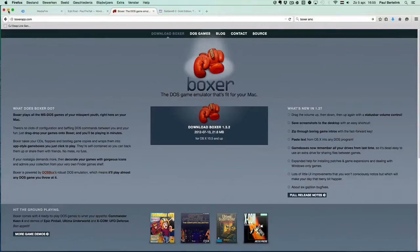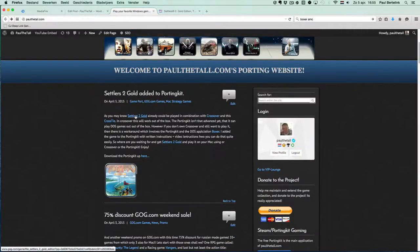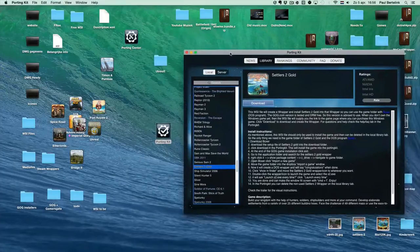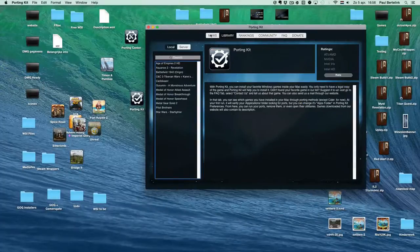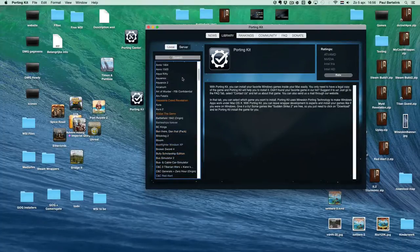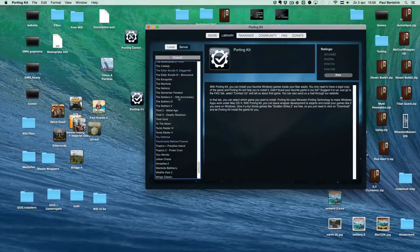Then, if you downloaded the setup file of Settlers 2 Gold from GOG.com, you can use the Porting Kit if you don't have it yet. This is the Porting Kit — you can open it, it's this icon. Once you've downloaded it, open it. It will start on the News tab, but go to the Library, then the Server tab, and there you will find Settlers 2 Gold — you'll find it listed under Settlers.